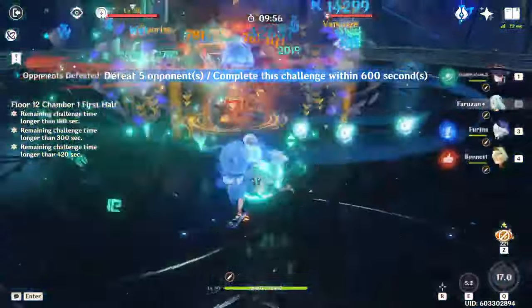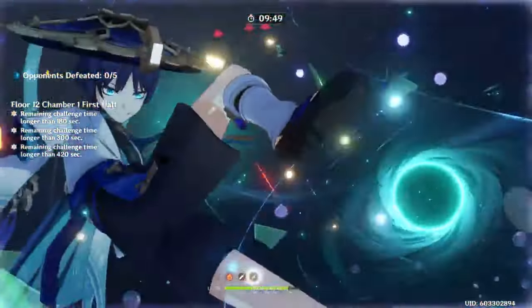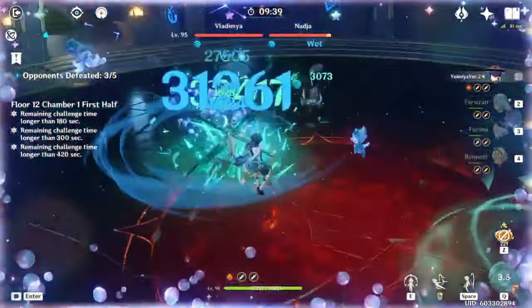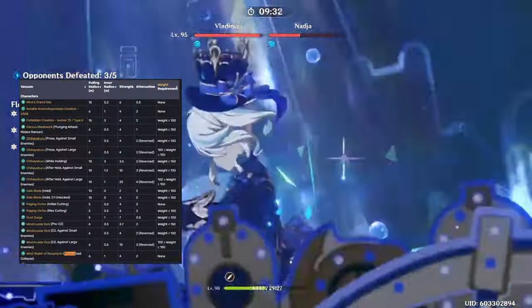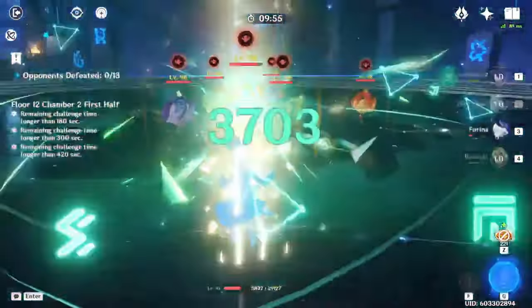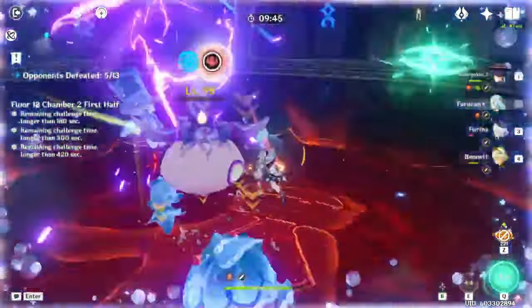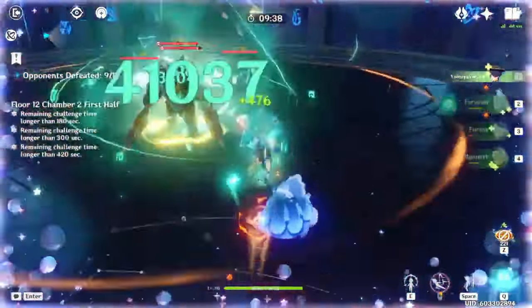The next tip: do not underestimate Farazhan's grouping. Wanderer has pretty good AoE, but there are scenarios where you will want to ensure you manually group enemies. Farazhan's pressurized collapse is one of the only forms of grouping that does not have a weight limit, so pretty much just like Venti, unless an enemy weighs 300 or more or is coded to be immune to grouping, Farazhan can group them. After casting Farazhan's skill, she can fire off two pressurized collapse charged attacks very fast for two instances of fast and efficient grouping. This, alongside the semi-continuous grouping she provides at C6, will be enough for most AoE content.